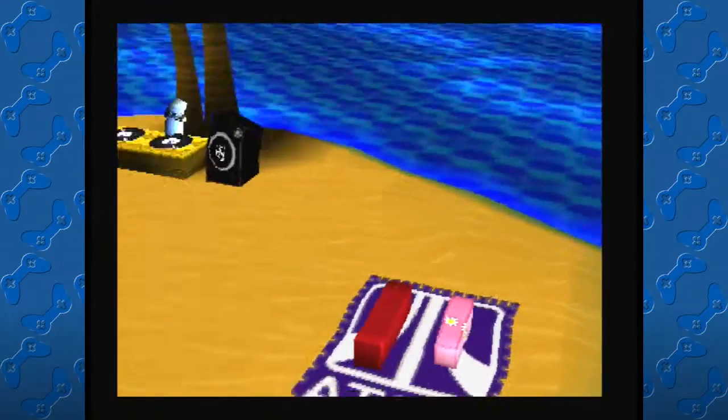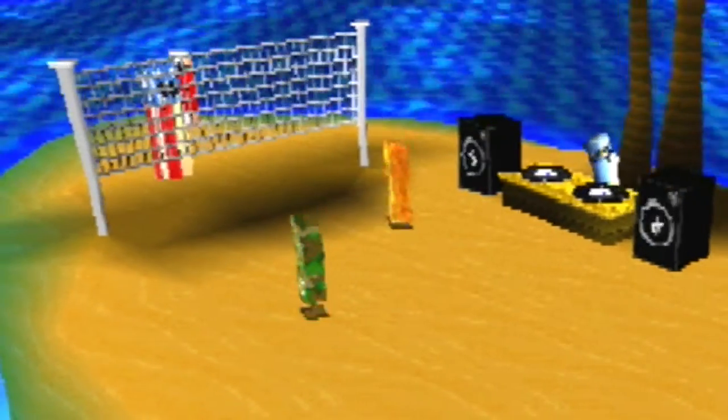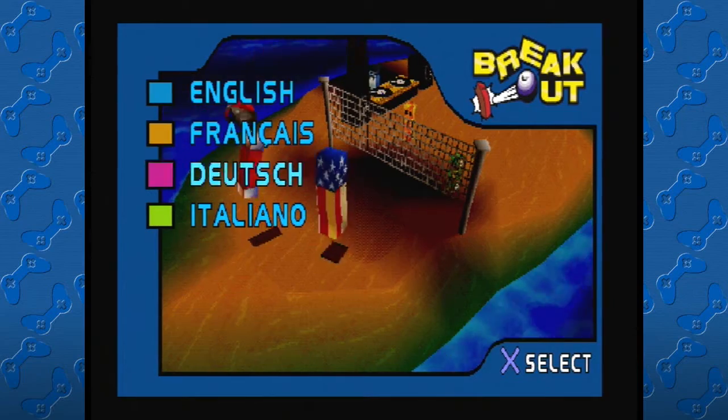So let's break out the controller and see what's what! We open up to a montage of a secluded desert island paradise, inhabited by these weird-looking rectangle people that enjoy sunbathing, playing volleyball, and disc jockeying at the turntables, before going into the game's main menu.